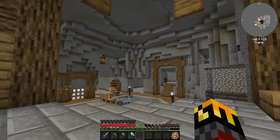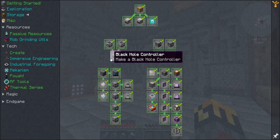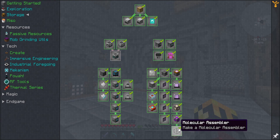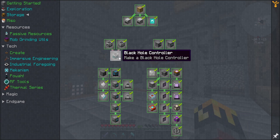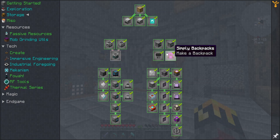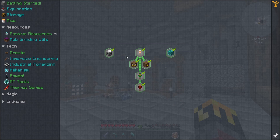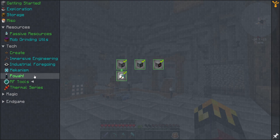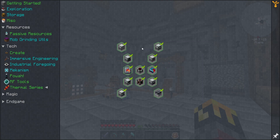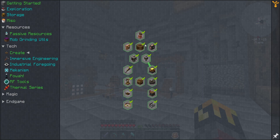Let's go over some of the quest progressions. For storage, we have almost completed all the storage quests — the only one we're missing is the black hole controller. We completed all the refined storage, all the AE2, the passive resources, RF Tools, power and thermal series, and Create.